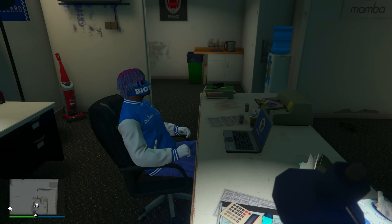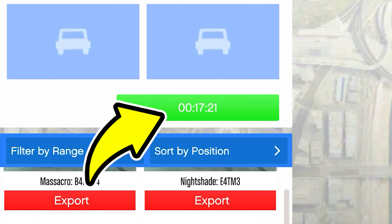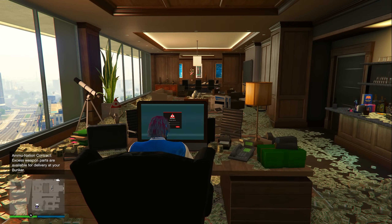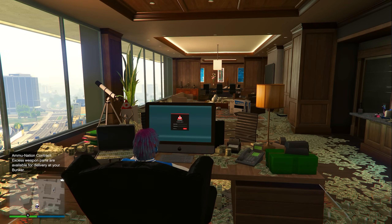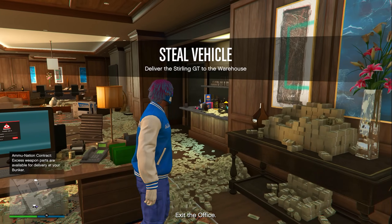You can't do these sell missions back to back — there is going to be a cooldown of about 15 minutes. Right after you do a sell mission, I recommend you go back to your CEO office and do a couple more source vehicle missions. That way you're killing time by also stacking vehicles in your warehouse, which is going to make you more money in the long run. That is basically the best technique to run the vehicle cargo warehouse business — make sure you take advantage of it this entire week while it is paying double money and double RP.